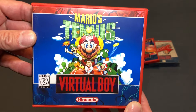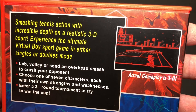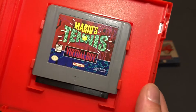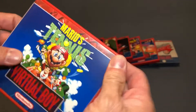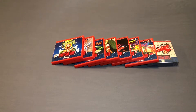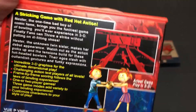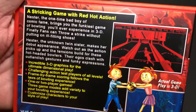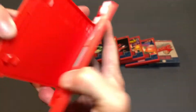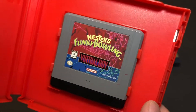We've got Mario's Tennis — this was the pack-in game, or at least the first one. This one does not have the dust sleeve or dust cover; I think it's the only one that's missing. And we've got Nester's Funky Bowling. If you guys don't know, Nester was in Nintendo Power magazine — he had a comic in there — and he finally got some love with Nester's Bowling. That one has a dust cover. This is one of the rarer games.